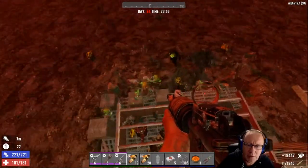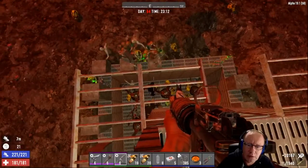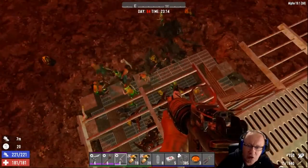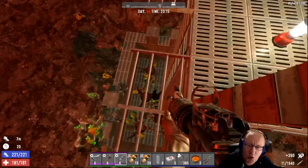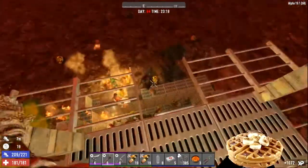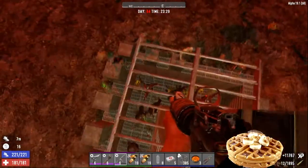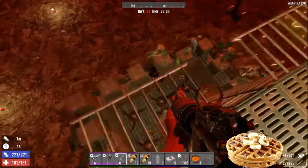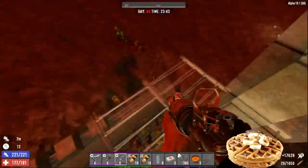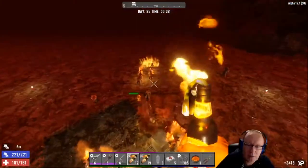I'm not going to go overly mad with killing them, let's just see what they do. What I'm hoping as well is when they've finished with those concrete blocks, whether they will attack the wall instead of attacking the tower.